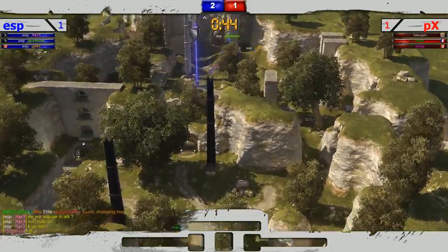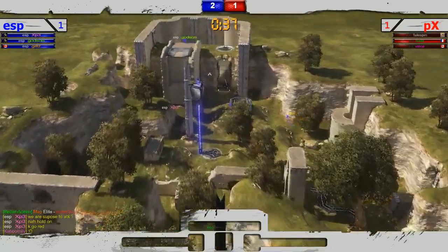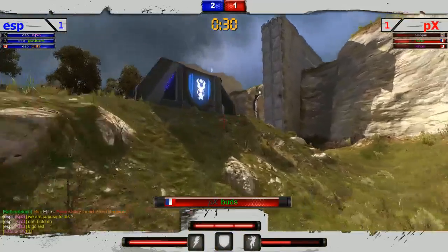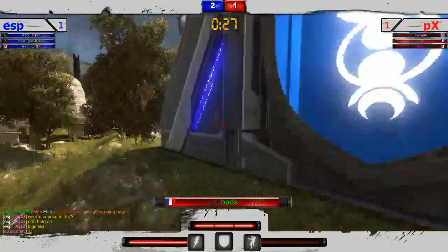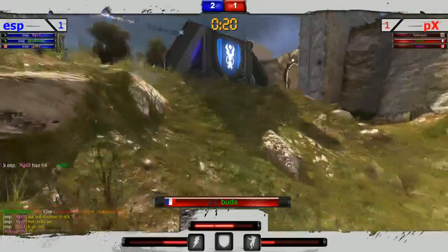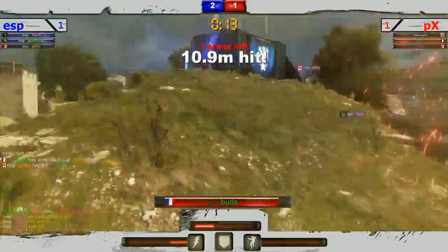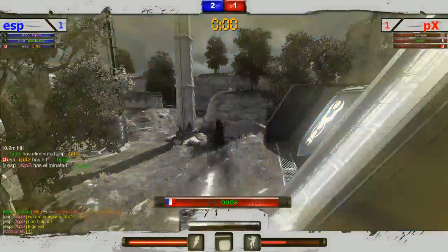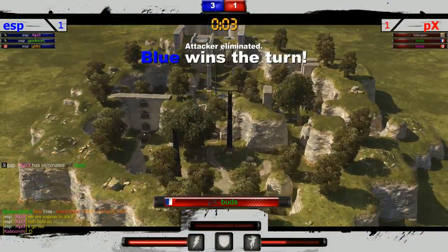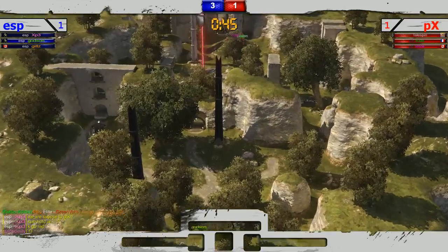Let's see if Buds will be able to get his team this offensive round in return. Buds takes a hit really early, tries to get his pick on Gills but not able to get it. Puts himself in a pretty dangerous situation — able to trade, but you don't want to trade to give yourself one armor. Unfortunately jumps into another hit. Three to one here — PX has to take a round, they absolutely have to if they want to keep the pressure on.